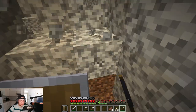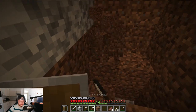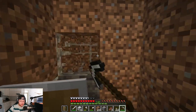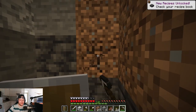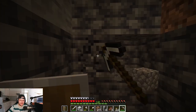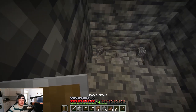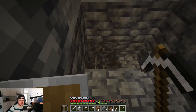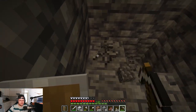Let's get the deep slate — I'm calling it diarrhea bricks. I don't want the diarrhea bricks. Let's place some torches so we're not in the dark. We got cobble deep slate — that was the name, I'm so stupid. Let's keep on digging down. I have a feeling I won't get any iron this video, so we need to find a cave because caves have iron, diamonds, and other stuff we need.